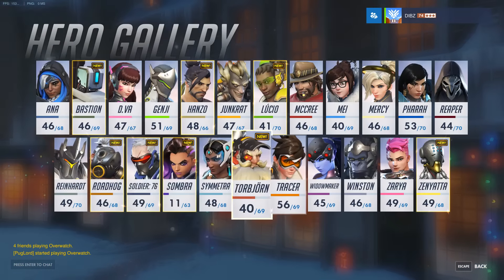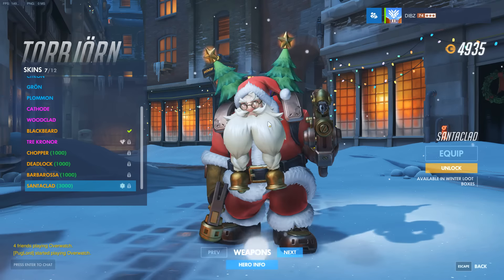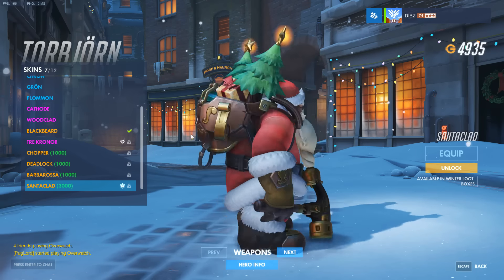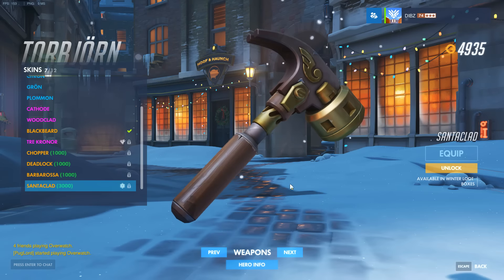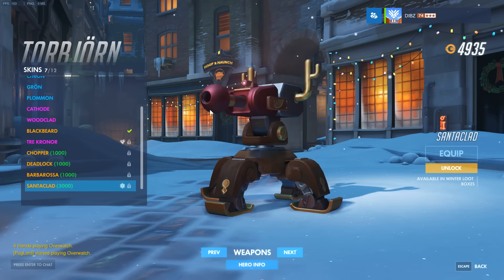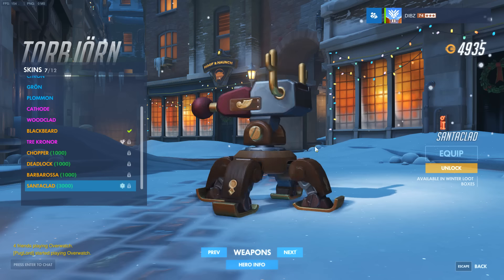Next up after Tracer is Torb, as everybody expected — the Christmas Santa Claus skin. It's really hilarious because he has gifts and presents on his back and two Christmas trees acting as the tubes he normally has. His weapon looks nice and he has an awesome hammer. Most importantly, his turret literally has reindeer heads and antlers. At level two it has two turrets, and it even has little sled things at the bottom.